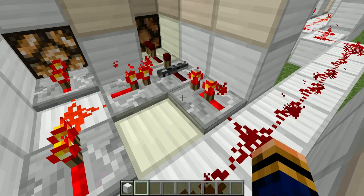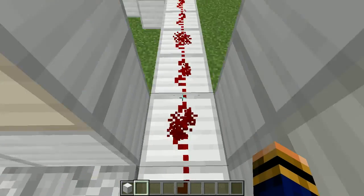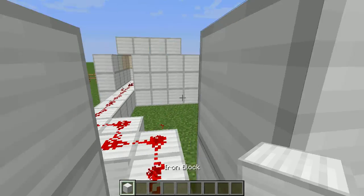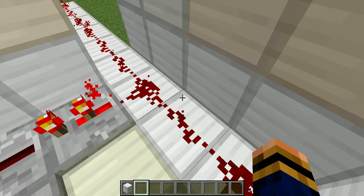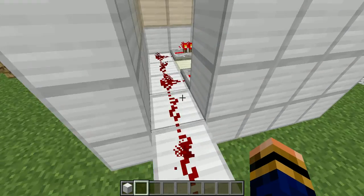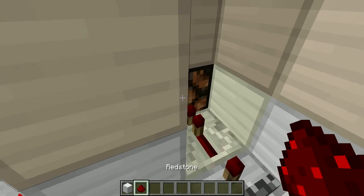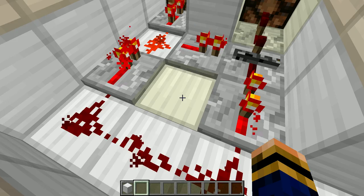If it goes all the way to here, it will only power this system because this system is instantly disabled, as you can see — there's the obsidian going across it there. So this entire system registers how far a signal goes. The only downside is the distance from here all the way to here has to be 15, or the system will not work.